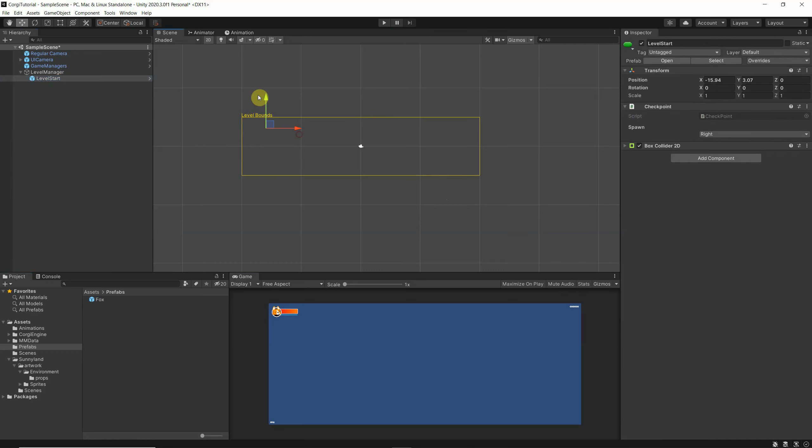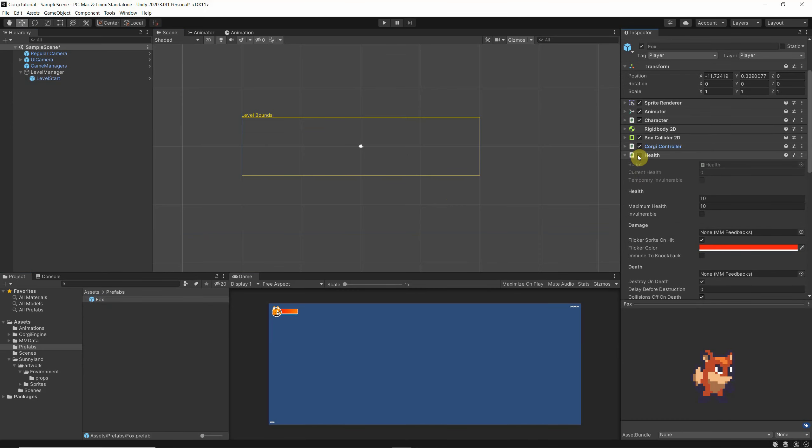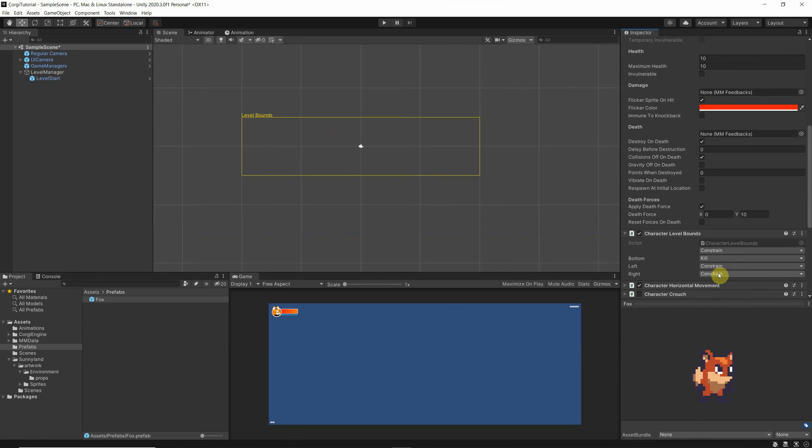Let's move to our level start. We need to activate the next ability, which is health. As usual there are some configurations you can tweak, like how much health you want, but for now the important one is 'respawn at initial location'. Let's click that and save it.